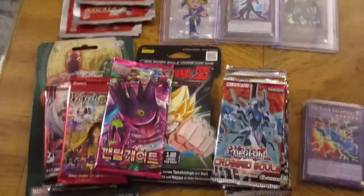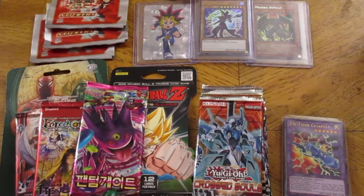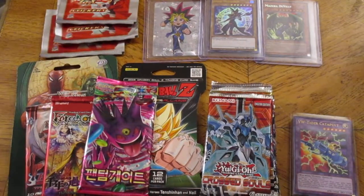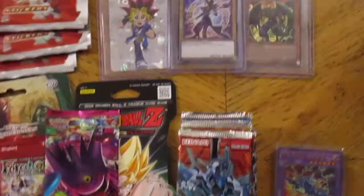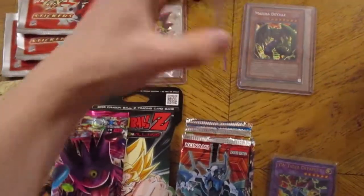Welcome back everybody. Mana for Pokemon. We got some more packs. Today this is a special video because we got our first Instinct Emporium Deluxe Yu-Gi-Oh Parcel. This theme was the Dark Magician. As you can see we got the Dark Magician Ultra Rare and we got some other random cards here.